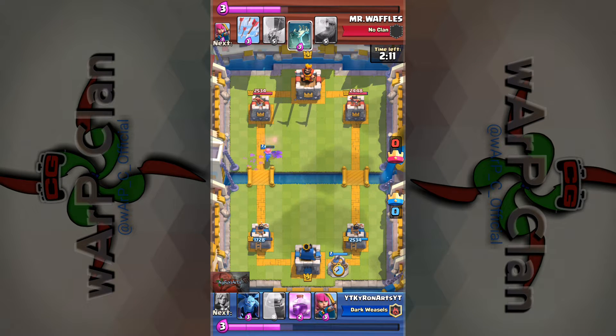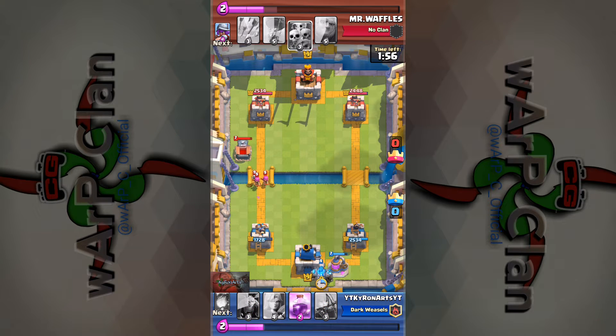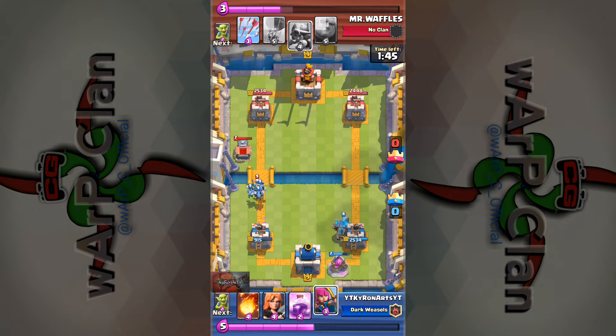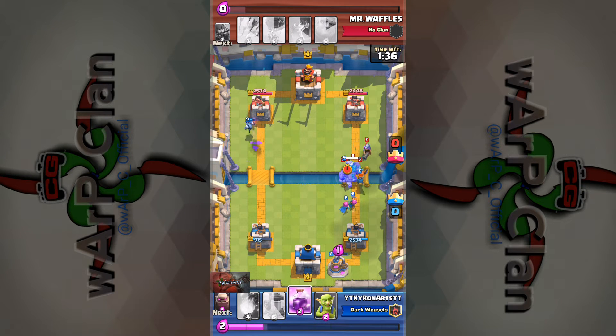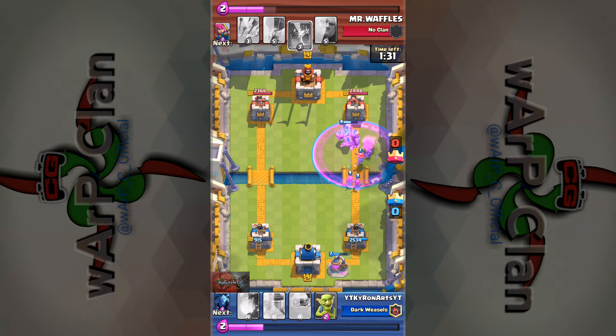I put down my pump because with the golem deck you're going to want to pump to get a really good elixir advantage. I also have the rage which really helps the golem destroy towers as well as any other troops. He puts down his archers and his tombstone but the tombstone is not in a spot where it can block my golem. So I knew he had no defenses to block the golem. I'm casually defending, trying to get my other troops down to support the golem — like my archers, then my valkyrie, which I put in front of the archers to tank for them while the golem tanks for the valkyrie.